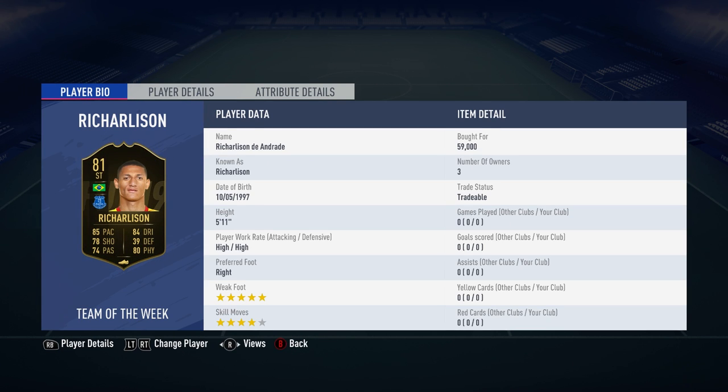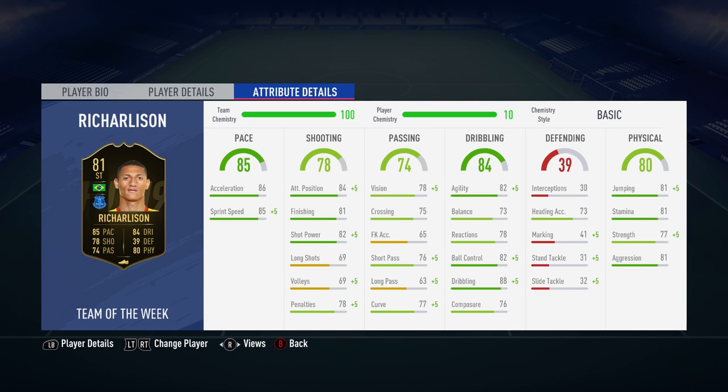Richarlison originally in FIFA is a left winger, and his non-in-form is actually decent for a non-rare. Let's take a closer look at this guy. He's got high/high work rates, so you expect this player to be pretty active in matches. He's got a 5-star weak foot, which looks awesome, and he's also got 4-star skills, which is always nice to have on an attacker.